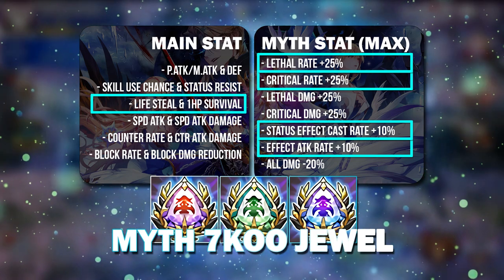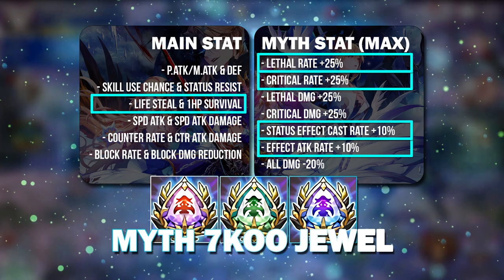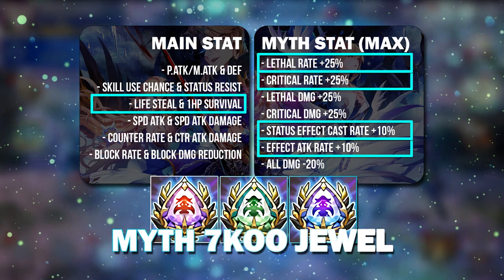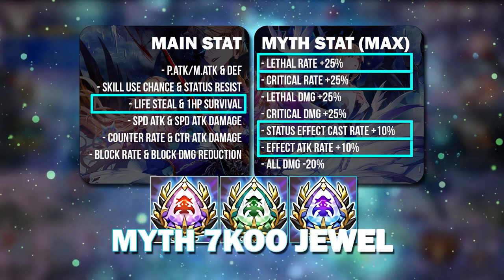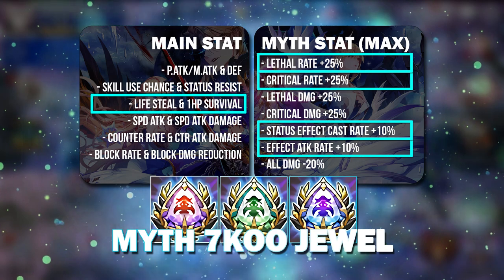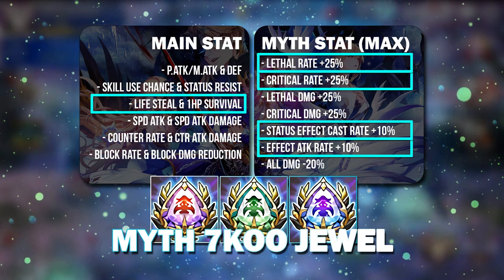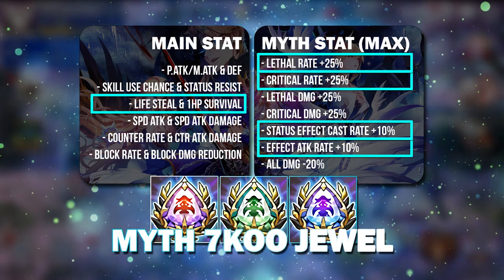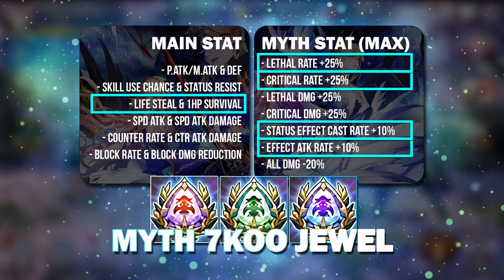The reason I also put Status Effect Cast Rate here is because sometimes your counter heroes use status rings like Electrify, Stun, or even Death — like Gerard. Having more Status Effect Cast Rate is actually beneficial for those heroes so that they will be able to cast their status effects with more accuracy and land them, which can guarantee you a win.